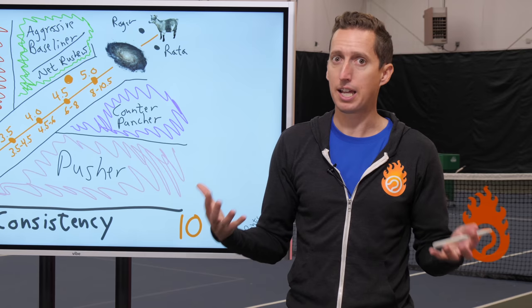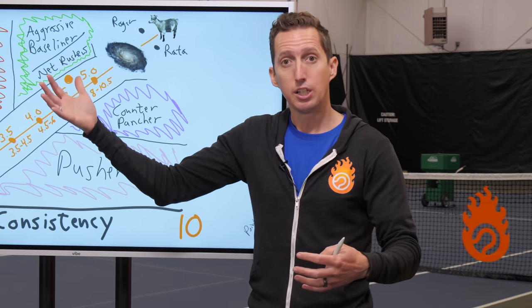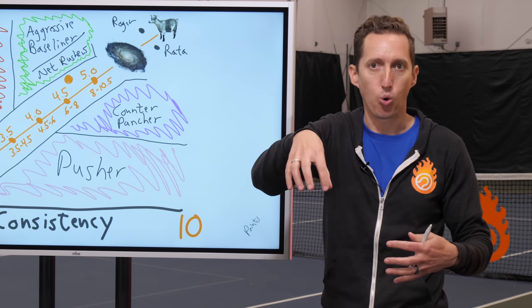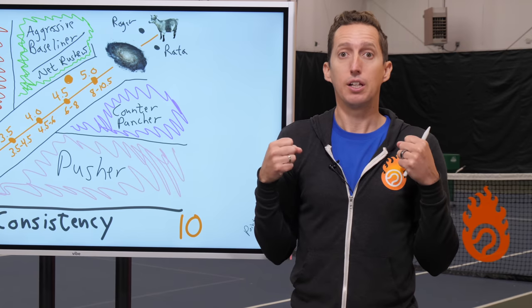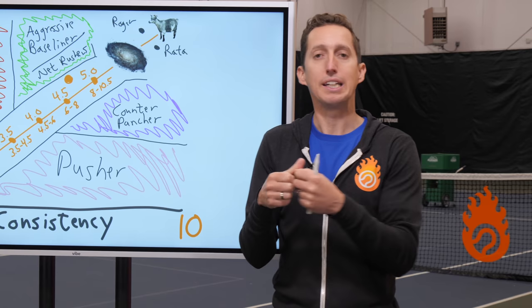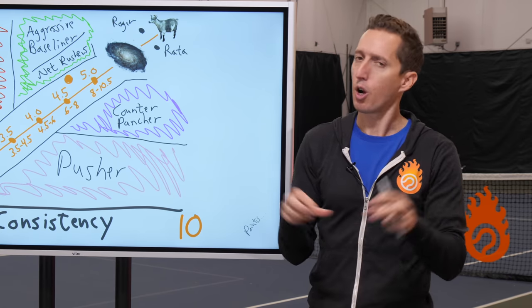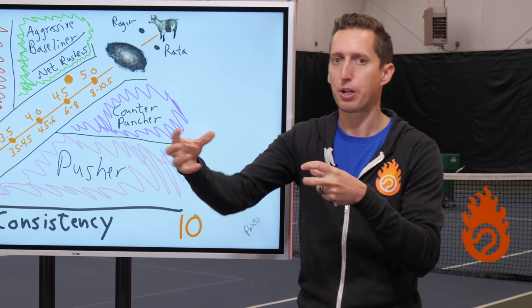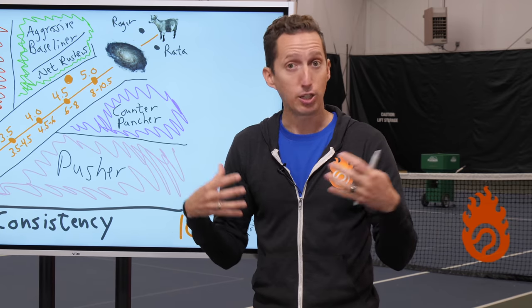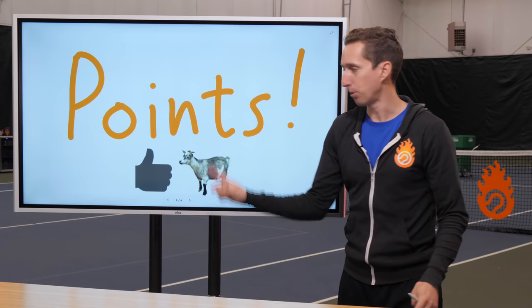So that brings us to first strike tennis. When you watch players at a 4.5 level or above, nobody gets away with just hitting an okay shot to the middle of the court, because both players are trying to establish their authority in the point. They're trying to get the upper hand as quickly as possible — that's why we call it first strike tennis. Both players are trying to strike first and get the advantage in the point by being offensive and aggressive.